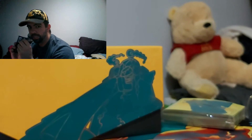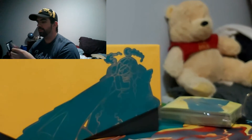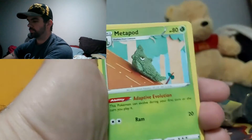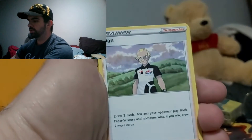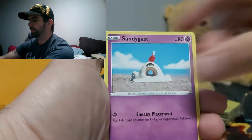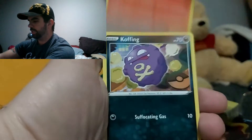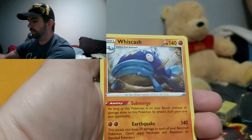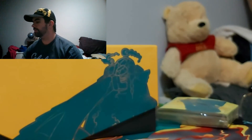Last pack — can we get some last-pack magic going? Rub it for good luck. Code card for you guys. Psychic Energy. Metapod. Tool Scraper. Sandygast. Vulpix. Stufful. Shroomish. Rolycoly. And a Whiscash — non-holographic.